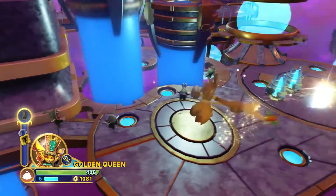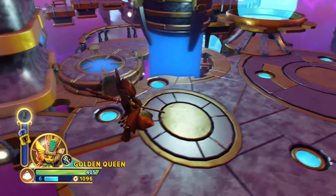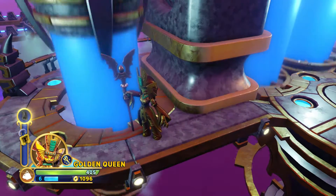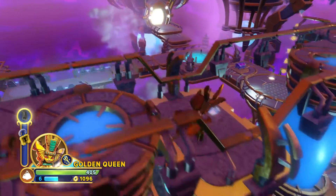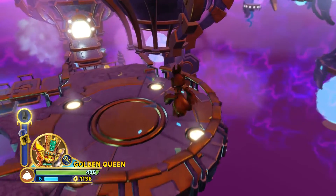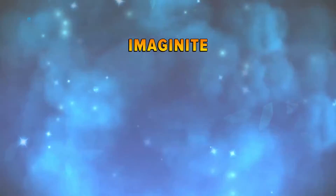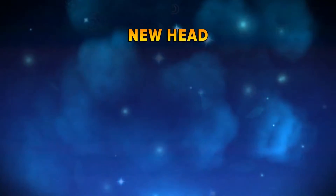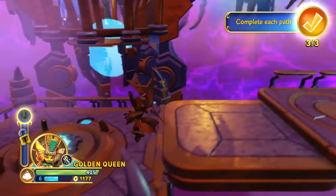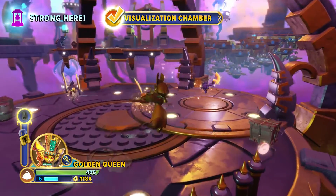The kill enemies objective on this is 25, which is not a lot — all these little guys count as enemies. Just drop down. Here is another Imaginite chest — a lot of it's common. What's nice is I haven't seen any duplicates. I don't think you get duplicates, which is something I've always thought should be the case in all of these games, and in Call of Duty and Gears of War — you should never get duplicates.